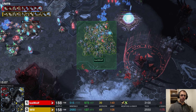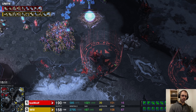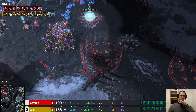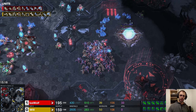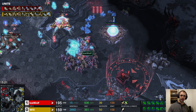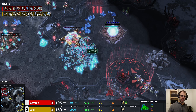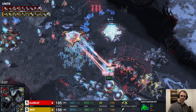Meanwhile on Will's side, he's got Warp Prism speed — though I don't believe he actually has a Warp Prism. And look, there's even a Disruptor in the mix, but nobody knows how to work the Disruptor so it's going to do nothing.